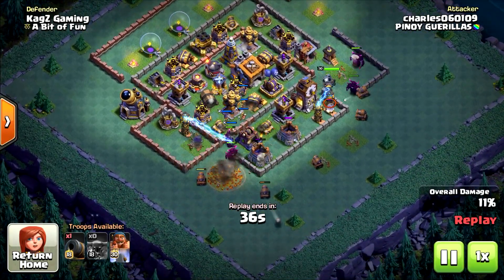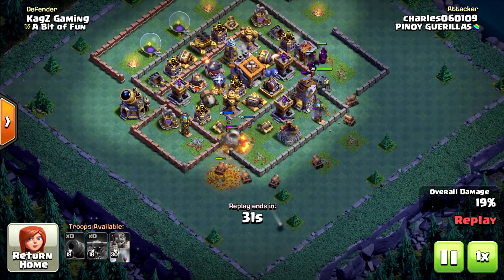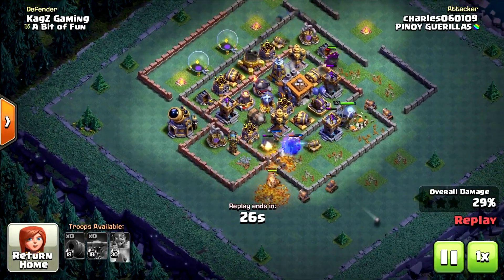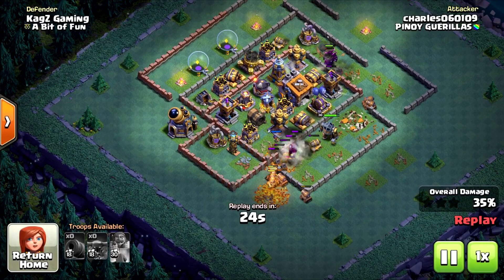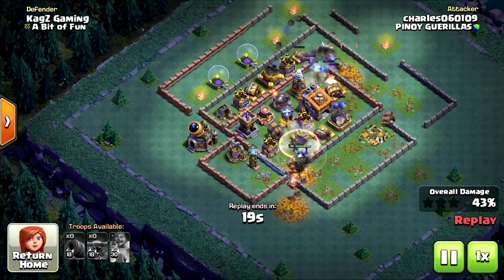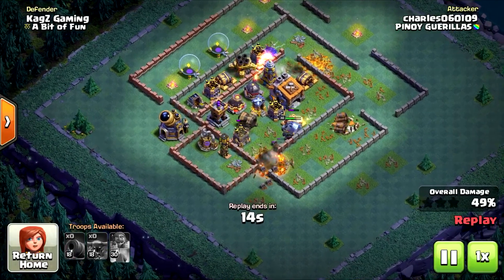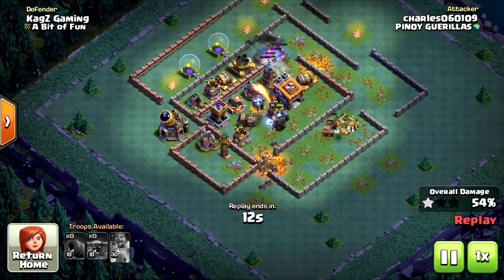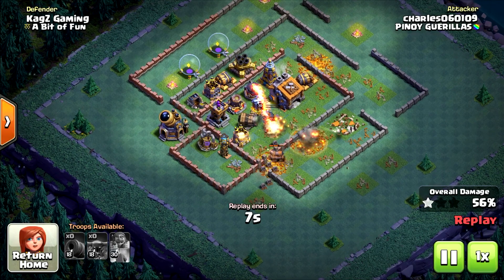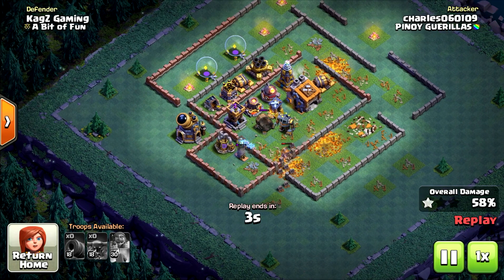Behind them the cannon carts. They cannot go inside — it doesn't have a bomber — so they will just go around. Let's see if the battle machine will take the walls. They are inside, but I don't think they can take the Builder Hall here. Let's see if they can take the tesla.